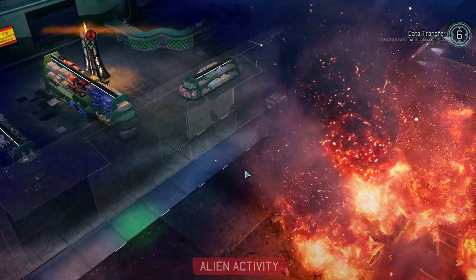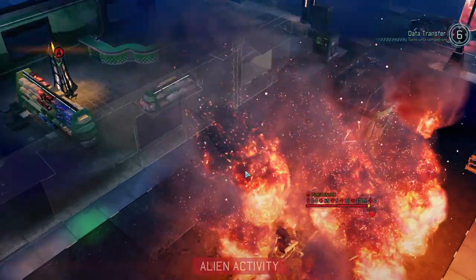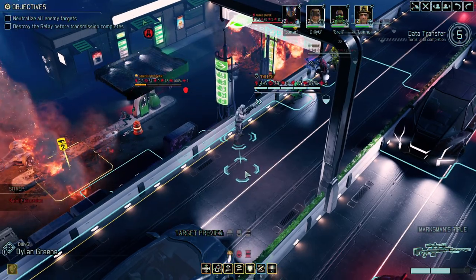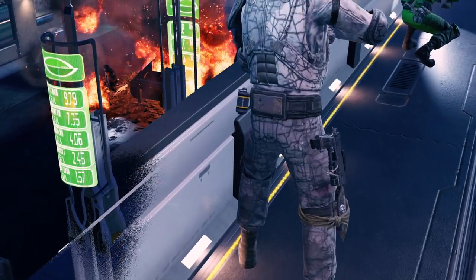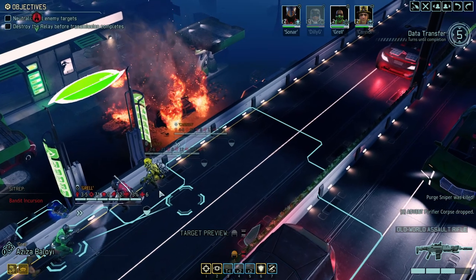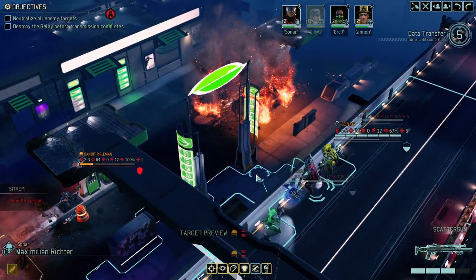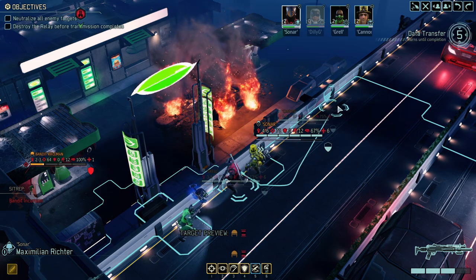They are definitely fighting with one another, and now these guys have aggroed as well. I only scratched him. That perch guy needs to die. The bandit rifleman is a good mimic beacon for us at this point, so I'd be careful to protect him. Five more turns — we're actually in a decent position here.